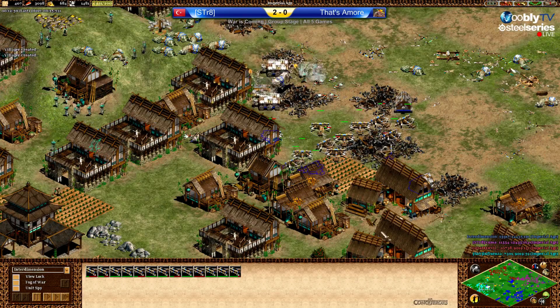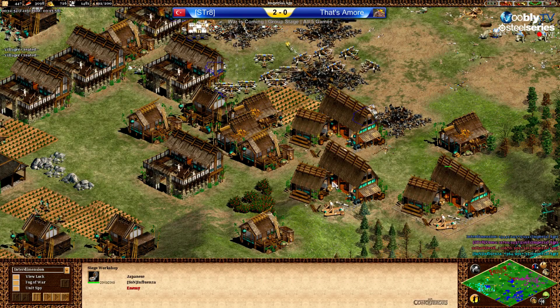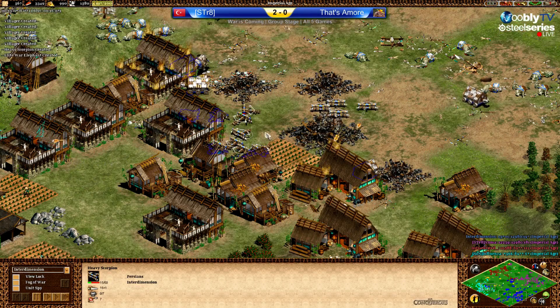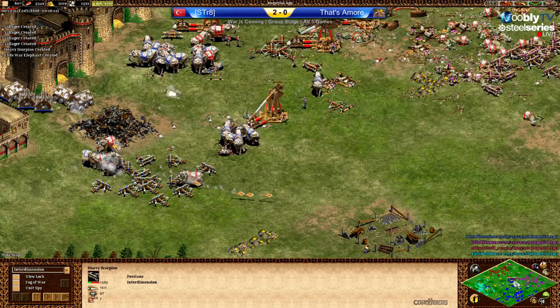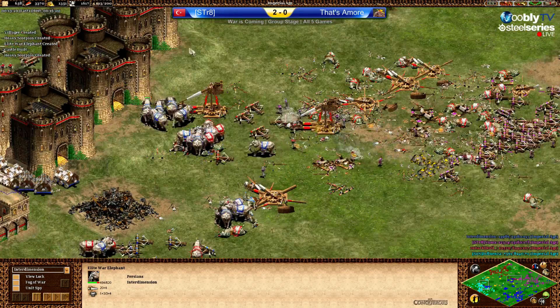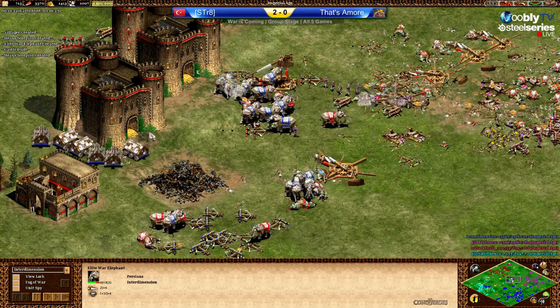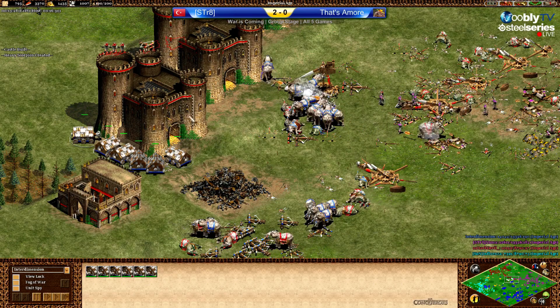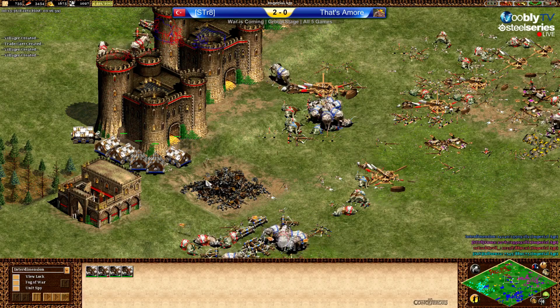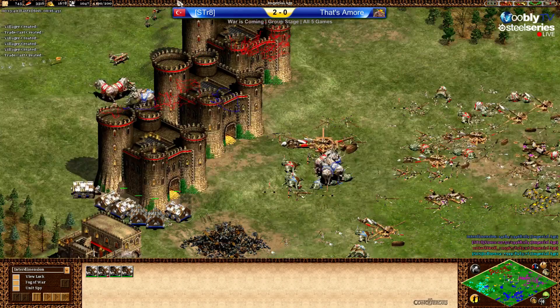He should maybe get an onager out of those siege workshops and try to kill the scorpions from the back. And Blue is sending quite a few war elephants and yeah, that is six siege rams.